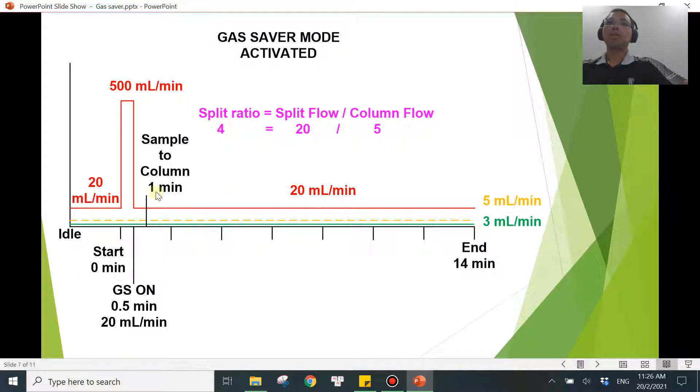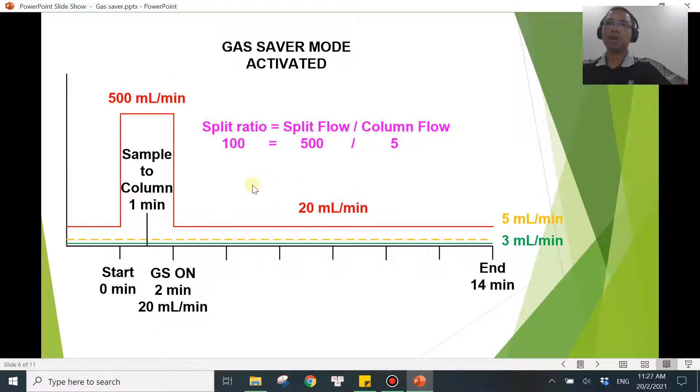But what if you turn it on too early, at 0.5 minutes? At that point, the sample is not fully in the column yet. The split flow now becomes the gas saver flow — only 20 mL/min — while the column flow is still 5 mL/min. So the split ratio is now only 4:1, compared to 100:1. This is a major difference.